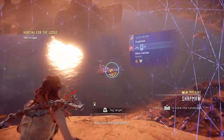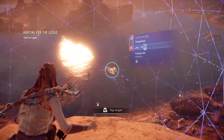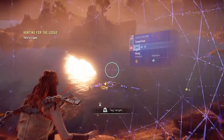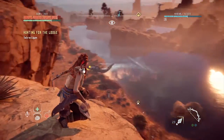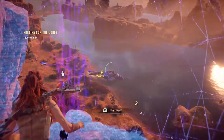The Snap Maw has three parts to its body: its body, its blaze canister, and its freeze sac. Its body and the blaze canister are both weak to fire, so you're going to be wanting to have your fire arrows ready. Its freeze sac is weak to precision arrows and is located underneath its throat.